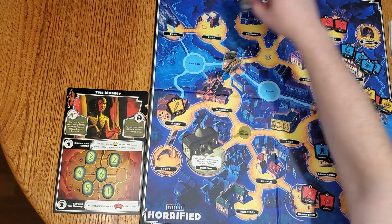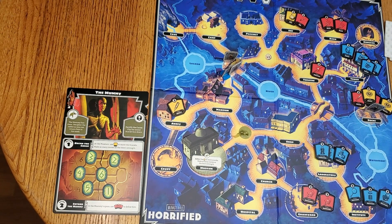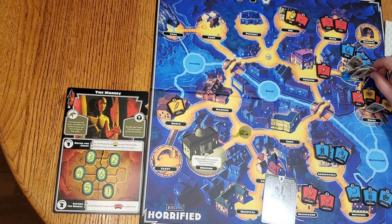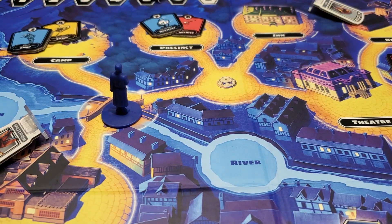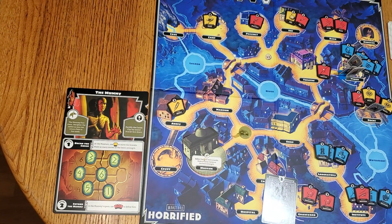If the monster is in a space with a hero, the player controlling the hero will choose to discard an item for each hit to negate the attacks, or they will be defeated. When a hero is defeated, they are moved to the starting position that is listed on their hero badge, and the terror marker is moved up one position. If the monster is in the space with a villager, then the villager is removed from the board, and the terror marker is moved up one position. After you have resolved the movement and die roll for a monster, do the same for other monsters who have a symbol at the bottom of the card.